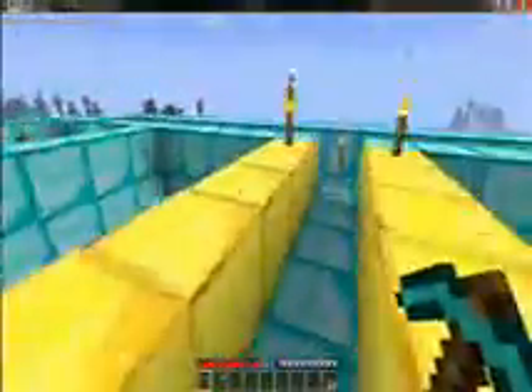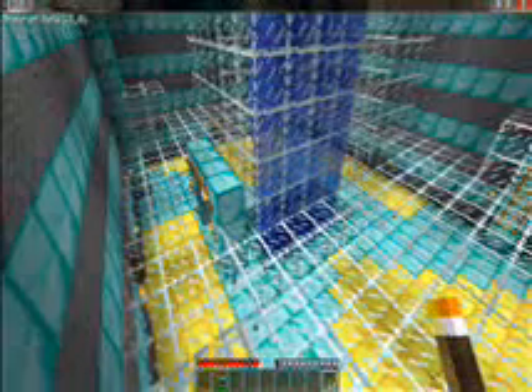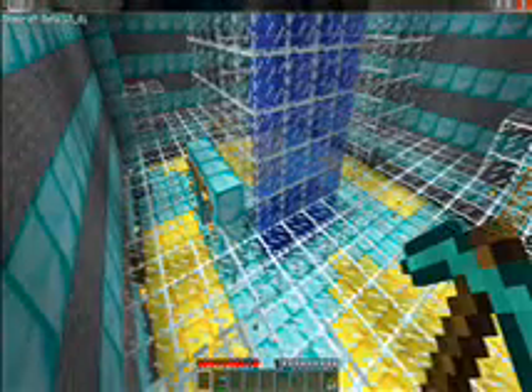Here are some bricks. You see this second floor? And there are ladders — guys, don't fall down there. You need to break the glass. And there are some tools like torch, pickaxe, and shovel if you want to change something. And the ladders to go up.